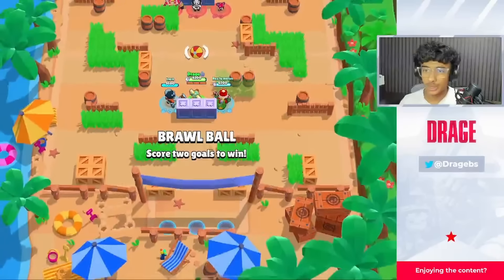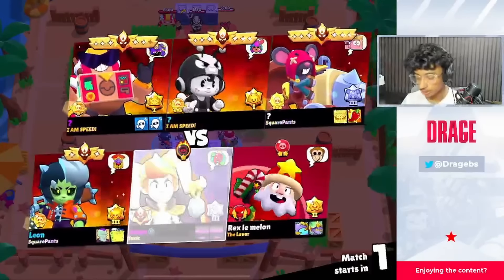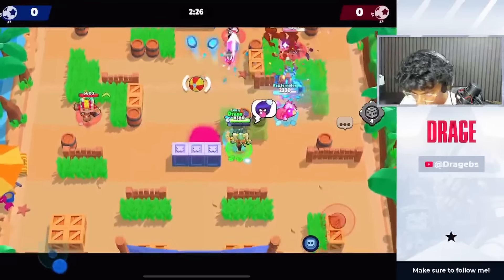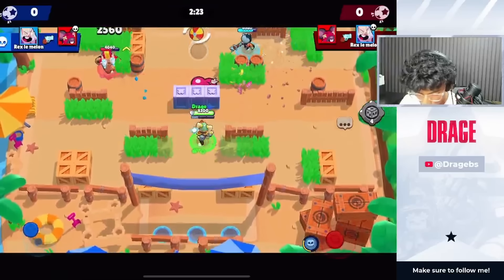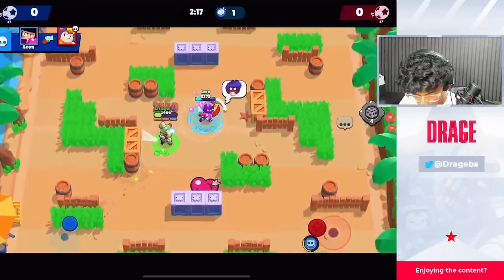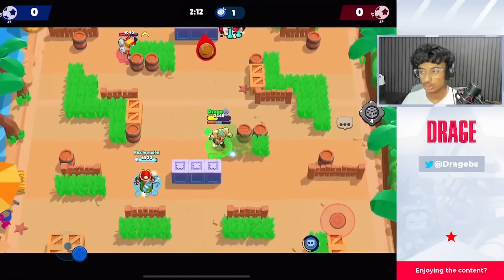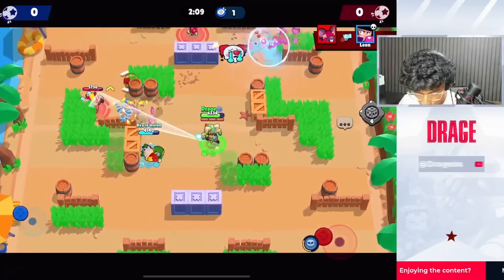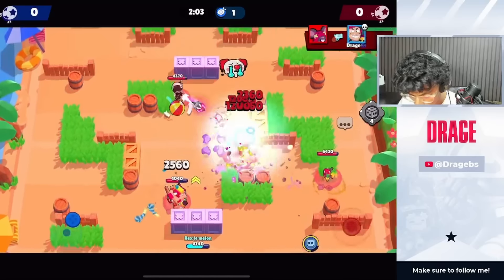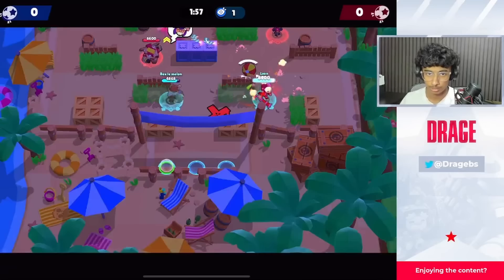You guys already know Chester is going to be on this list. Chester is first — this is not in order. Chester is so versatile; a lot of pros use it as a versatility brawler. You can put it mid lane or wherever. In ranked you don't always know if you need to play mid or lane, so if you pick Chester you can just do whatever. Sometimes if your randoms don't want to play mid, you just put Chester mid and it's completely normal.